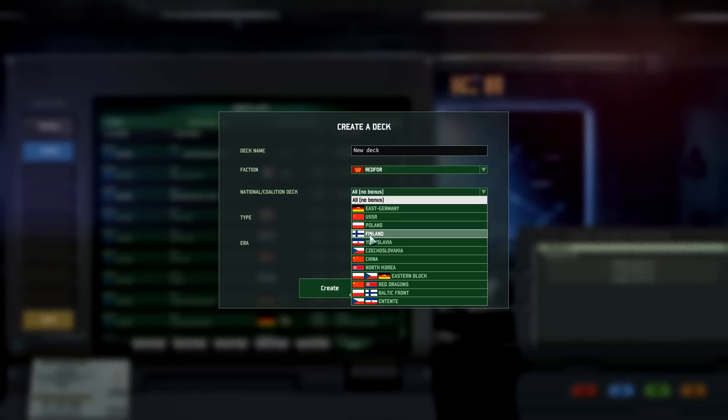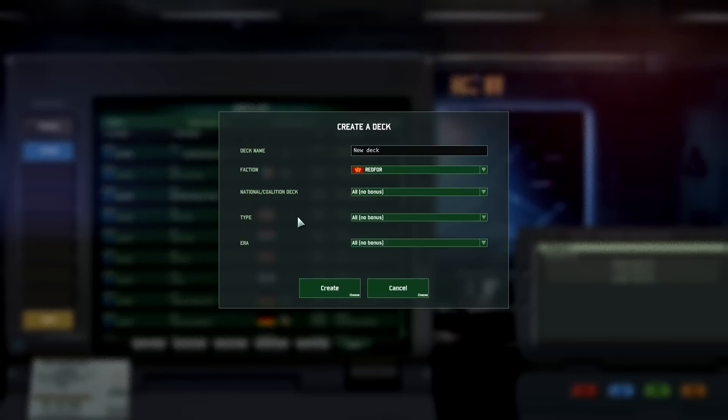Finland comes as a standalone nation but also as part of the Baltic Front coalition together with Poland. A lot of people wonder why — I'm assuming the name implies they're basically the first line of defense in Europe, and they're both on the Baltic Sea, so maybe that's why they're called the Baltic Front.